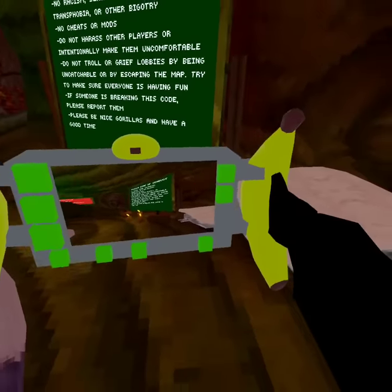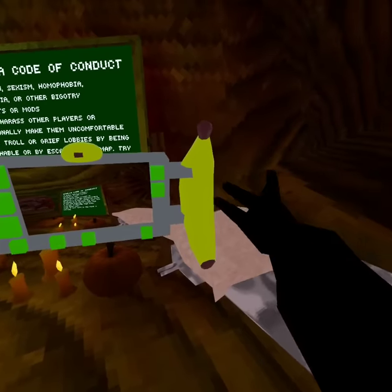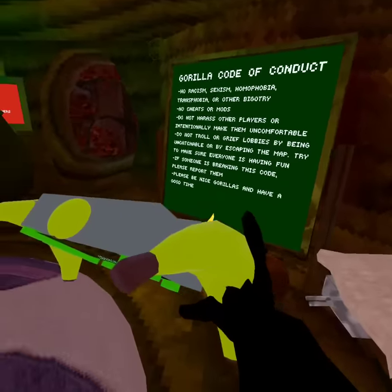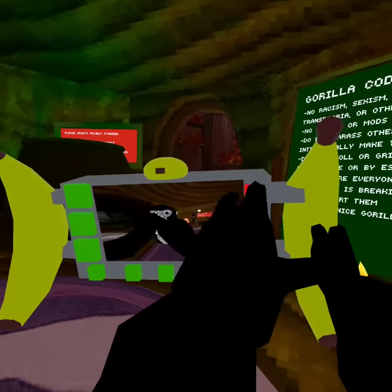You can pick it up — press your trigger to grab it, hold that down, move it around, do whatever you want. You can flip it.